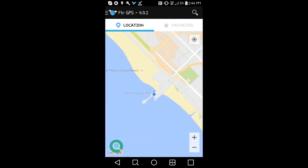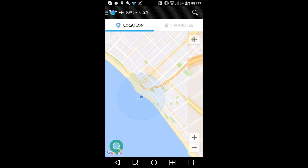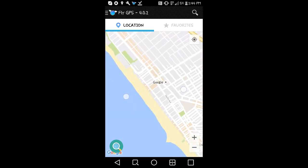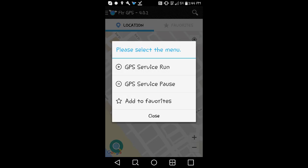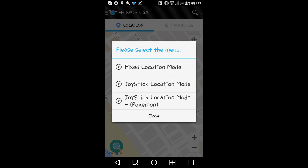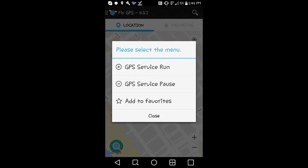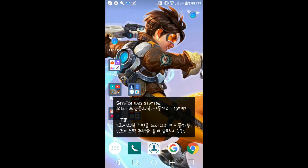Open up Fly GPS. Let's start off somewhere interesting — let's go to Google headquarters. You're going to click that, click that, and click that joystick. You have to do it in that order.